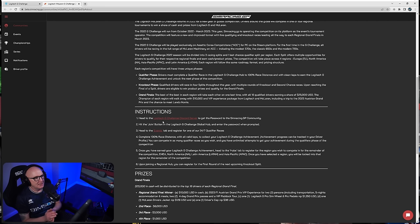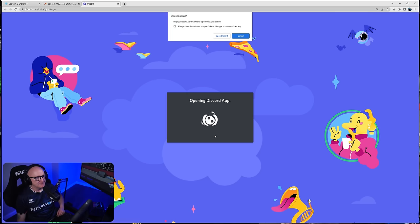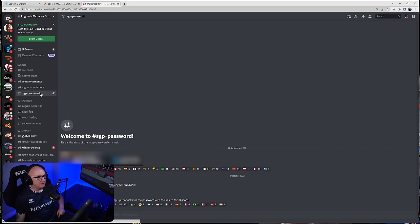The first thing we need to do is head to the Logitech G Challenge Discord server — we'll click that and accept the invite, then continue to Discord. On the left-hand side of the Discord, you will see a section that says 'SGP password.' That is where we get the password for the Logitech McLaren G Challenge. We click that, the password is there, and once we've done that we can close the Discord — we've got the password.